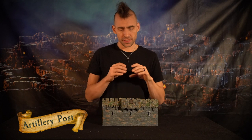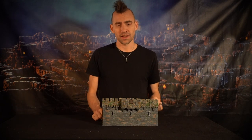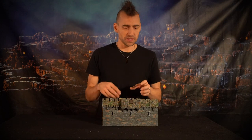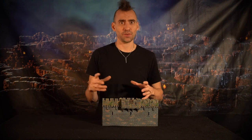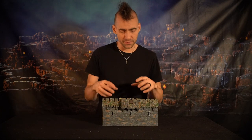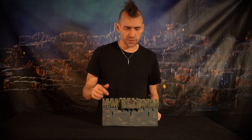This is the artillery post - it's a wall segment, 12 inches long and a fortified area. You could have an arbalest, a ballista, catapult, maybe some sort of crazy wizard or spell engine, or who knows. It's a cool way to break up a long straight wall. Let's see what some of the details are.